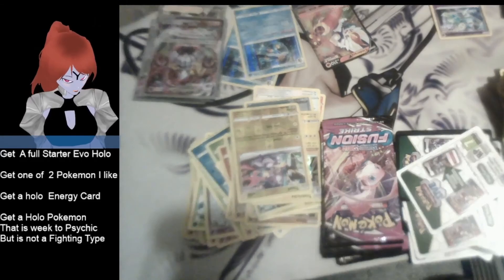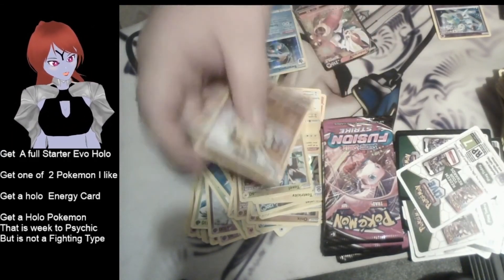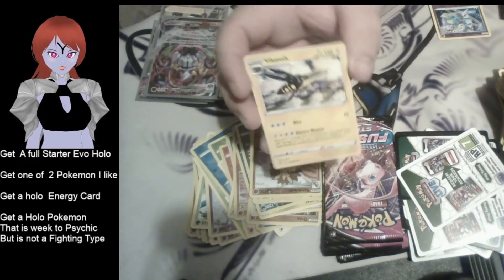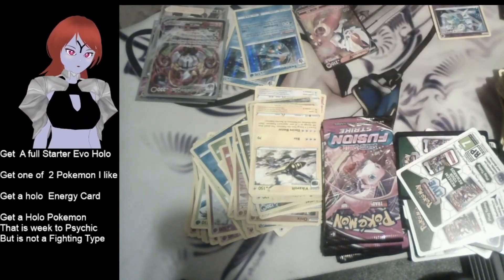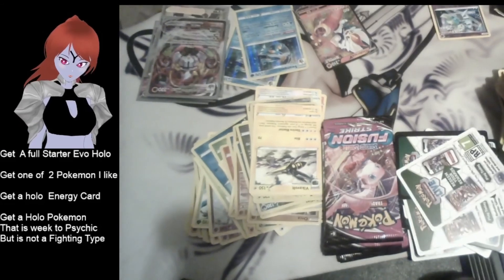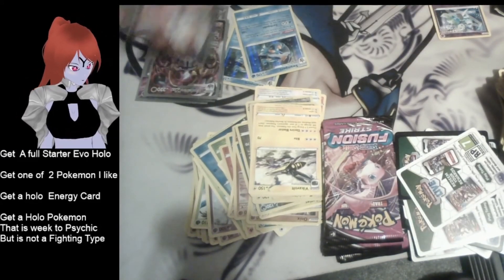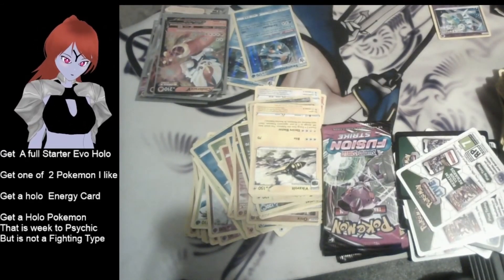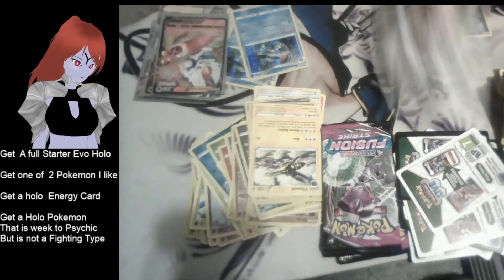We have Qwilfish - meets none of the requirements. We have another V card and it's Gengar V - and he's weak to fighting types, which makes no sense. But Gengar! Still no love for these bingo squares though.